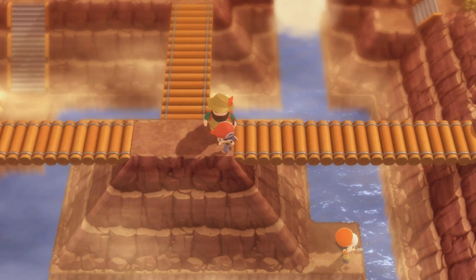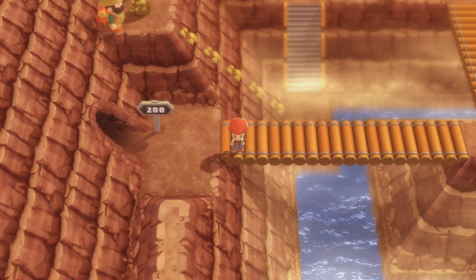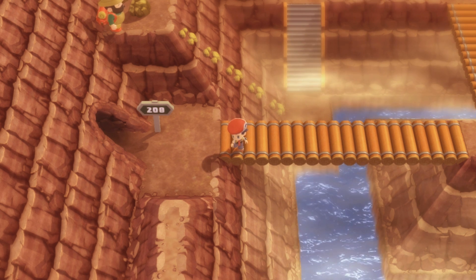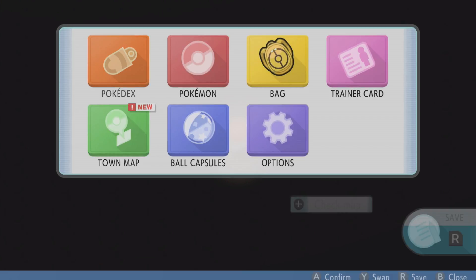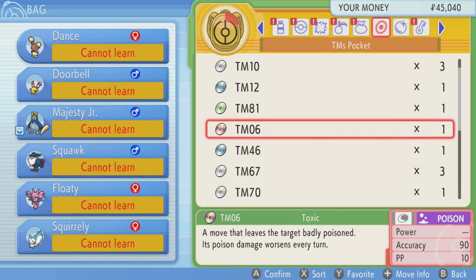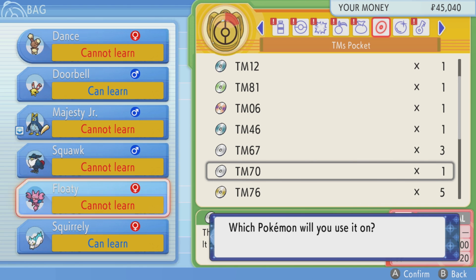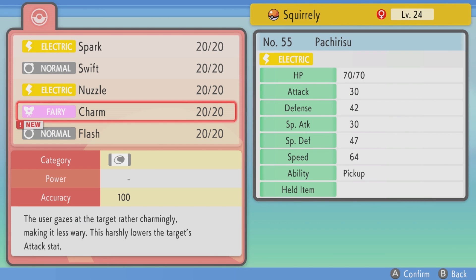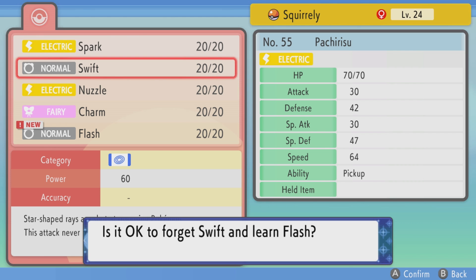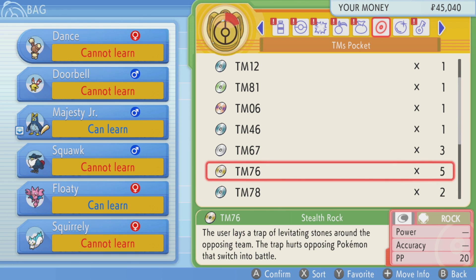I hate doing it, but I'm going to do it anyway for science. I'm going to go back to the Wayward Cave on Route 206 and go through there. I'll be right back. All right, I've arrived at the Wayward Cave. One of the reasons I hate it is you need Flash if you want to see anything. You can get the TM for Flash in the basement of the Oreburgh Gate, which requires Rock Smash.